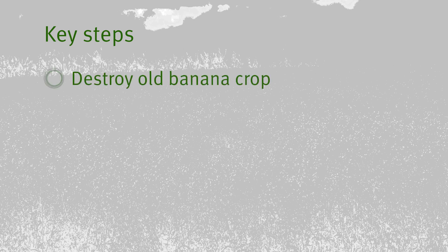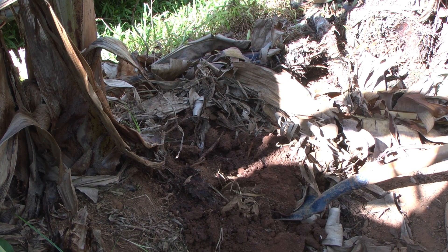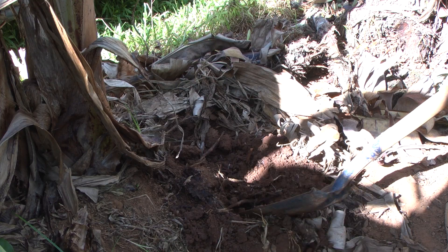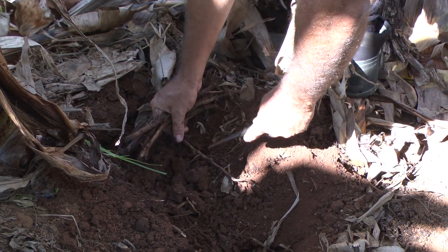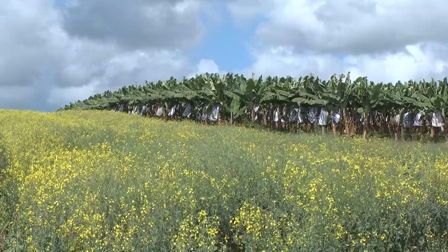Remember these key steps: completely destroy the infested banana plants, plant a non-host fallow crop, and replant a banana crop using clean planting material. Don't forget to check the new plants regularly. If nematodes have returned, you will need to repeat the treatment. By applying this integrated approach, you can effectively manage burrowing nematodes.